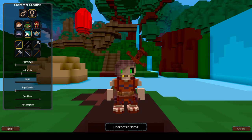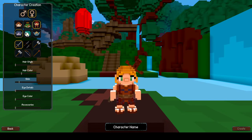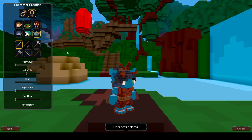I'm going to create a new character. So we've got some races. There's human, orc, dwarf, elf, undead, and denarii. I like the denarii — they're cute. So I'm going to make a denarii.